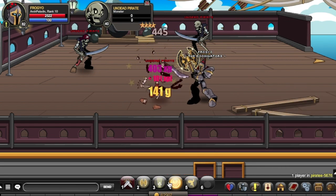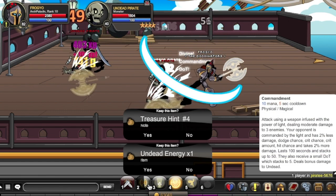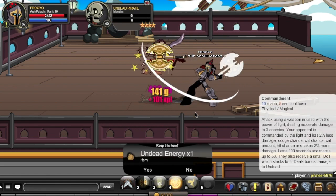Auto attack does 1.2k crit and 400 non-crit. Your rank 2 skill is called Commandment — 10 mana, 5-second cooldown, physical/magical skill that attacks using a weapon infused with the power of light, dealing moderate damage to three enemies. Your opponent is commanded by the light and receives 2% less damage, 2% less dodge chance, 2% less crit chance, 2% less crit amount, 2% less hit chance, and takes 2% more damage. This lasts 100 seconds and stacks up to 50, plus applies a small damage over time and bonus damage to undead. At max stacks, you reduce your opponent's damage by 100%, dot chance by 100%, crit chance by 100%, crit amount by 100%, hit chance by 100%, and they take double damage. A very strong skill — 4k crit without stacks, 5k crit with stacks.